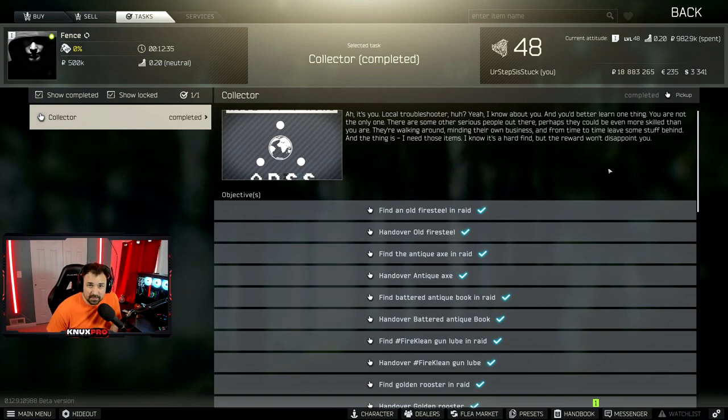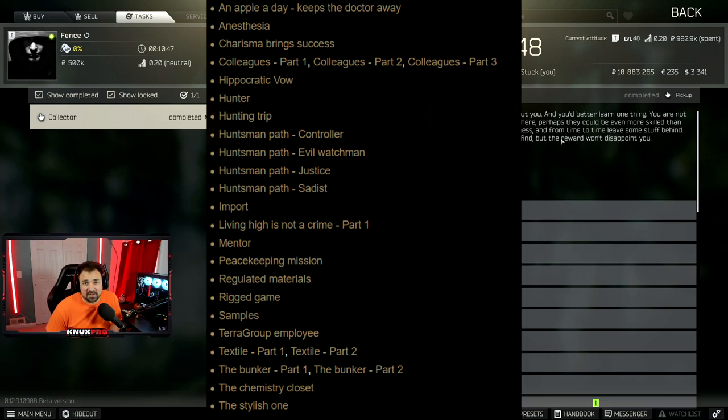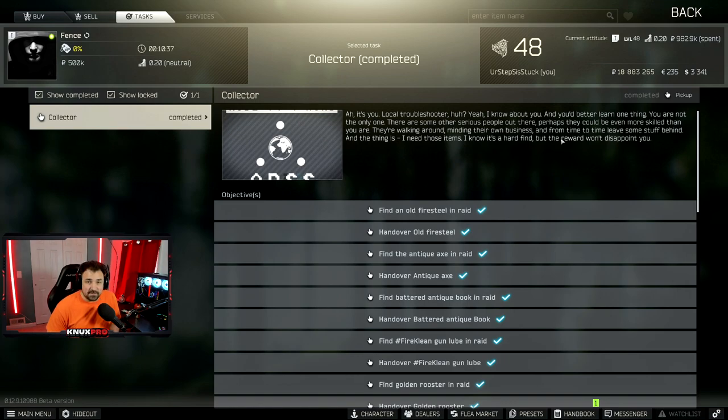What is going on everyone, I'm NuxPro and welcome to this Escape from Tarkov quest guide. This guide is for The Collector, where you need to collect a bunch of streamer items to unlock the Kappa container. To unlock The Collector you need to complete almost every quest in the game. On the screen now are a list of quests that are not needed to unlock The Collector. There will also be a link in the description to the Collector wiki page which will have the most up-to-date information.